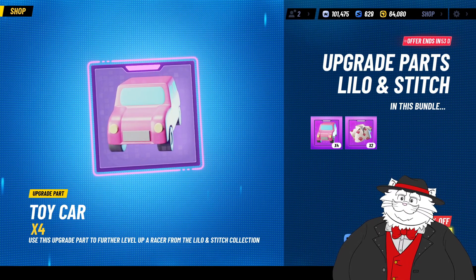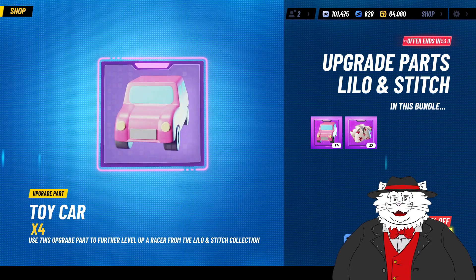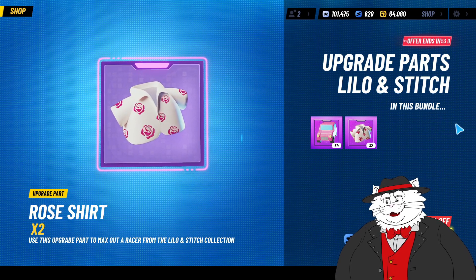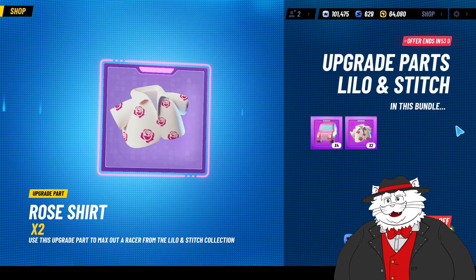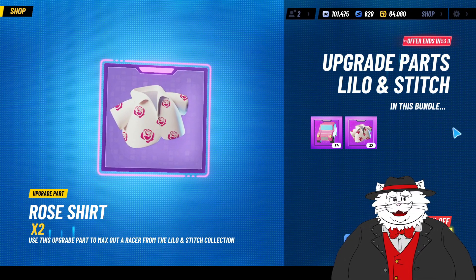Or you can get it through the events. But you're not going to be doing a hundred events for Jamba just because you desperately need rose shirts — no, you're going to be doing the Racer Boost a hundred times, aren't you? So even if you got these bundles, you would have to do the Racer Boost anyway. There's no point in getting these bundles at all.